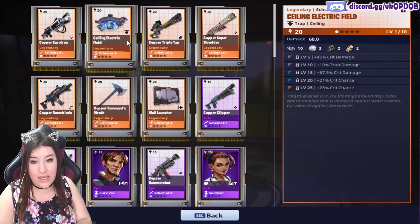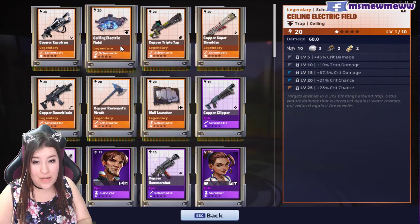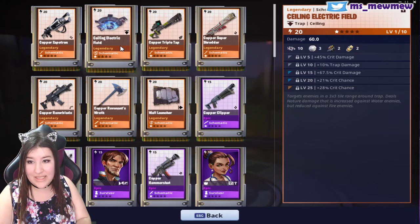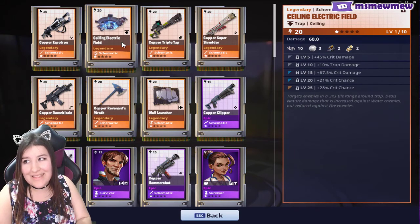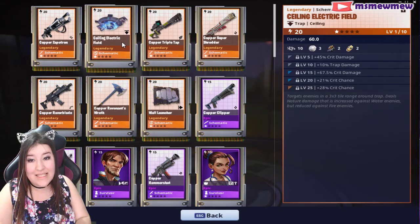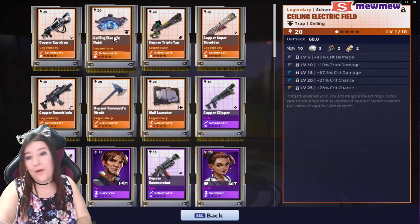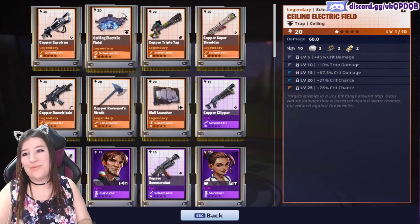I'm looking at the Electric Field trap. I already have two of this — this will be my third. But it might be better. It has crit damage, trap damage, crit damage, crit chance, crit chance — so that is 49% extra crit chance. If I take it all the way to three stars, almost 50% of the time it will do a crit. And if it does, it'll be doing over 100% extra crit damage. I think that's pretty cool, and along with it having that 10% trap damage on top normally, I think this is pretty good in my opinion.